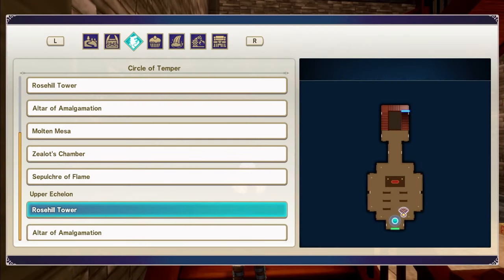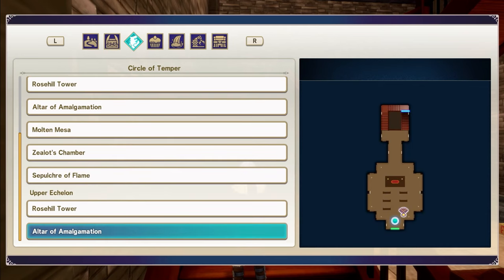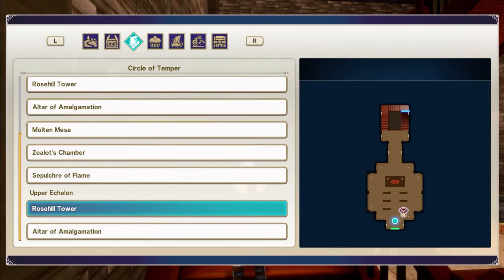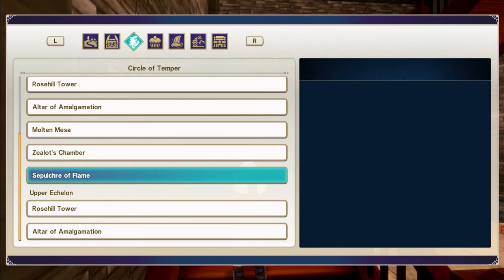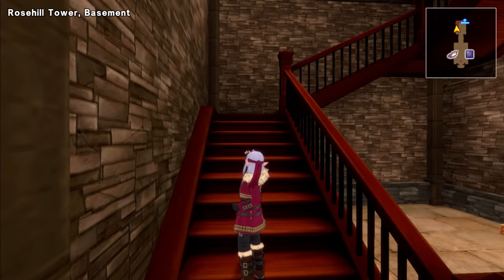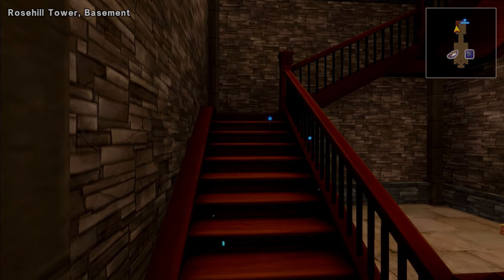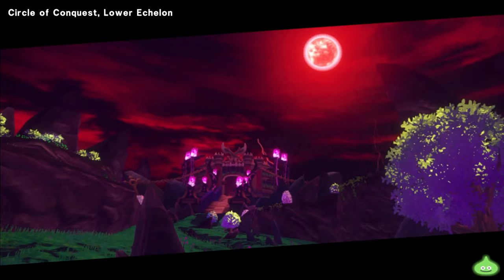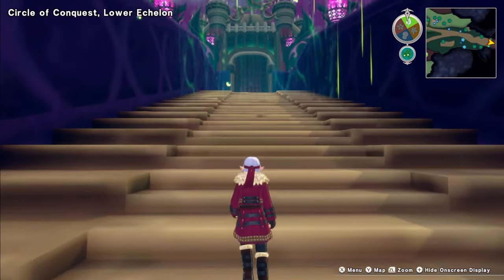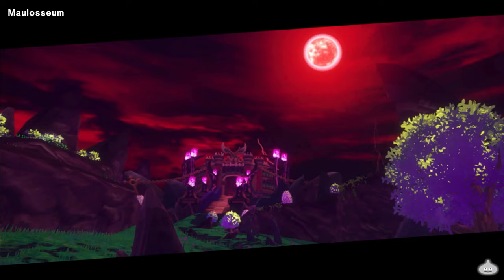We're going to try the Mausoleum. I think I did say that. So we're going to be exploring the upper echelon of Circle of Temper. We've kind of had a quick look, and I did in fact scout one of the Caterpillar enemies, because I've been doing a little bit of leveling just in the area around the tower. But I think we will actually go back to the Mausoleum and try that rank B, because we absolutely aced the rank B of the Colosseum. We may end up trying some of the rank A's as well.